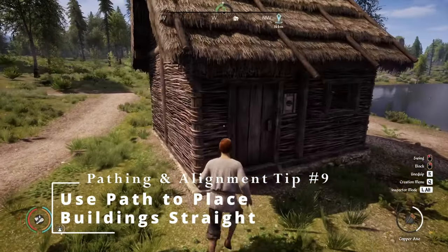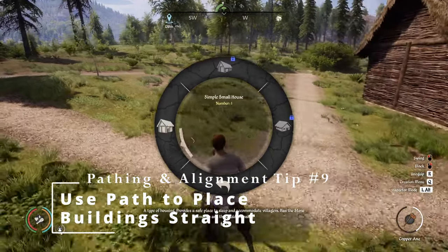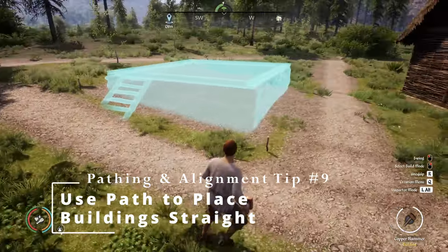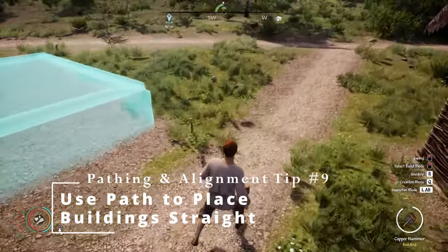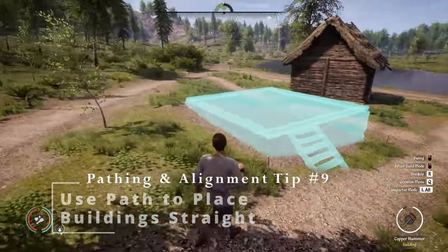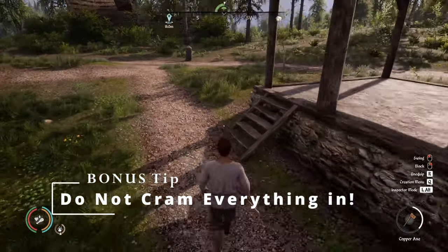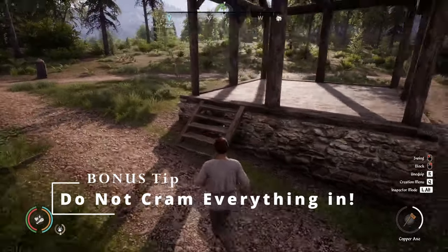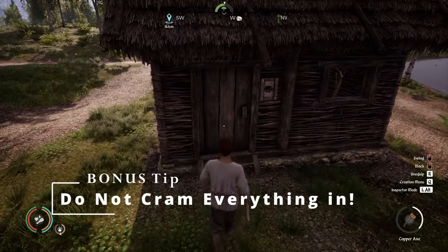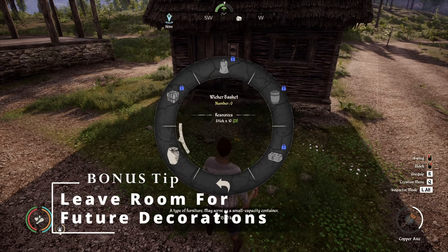Instead of free-forming your house, you can place the paths first and then place your house afterwards and it will be square. I wouldn't recommend placing your houses too close to the path, as this will make your village feel very crowded and cramped. Instead, provide enough space to walk a couple of steps before you get to the door — this allows you to craft a couple of decorations and place them outside.